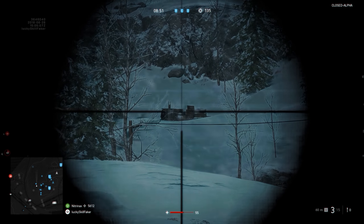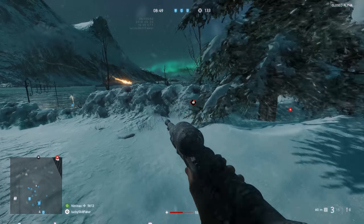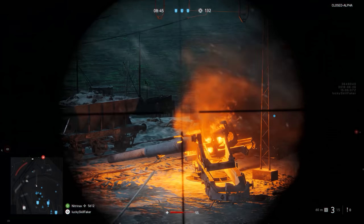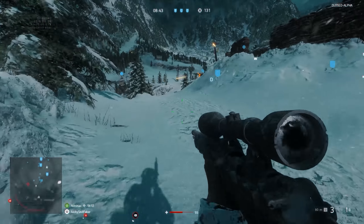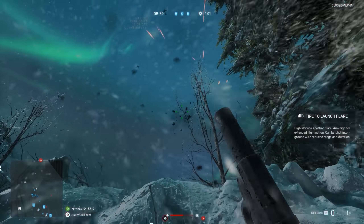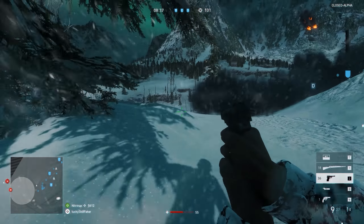I keep trying to hit this guy, but of course he's not peeking. So after a little while I decided he's not gonna peek, so I might as well go back to the other side, check that, and see if there's someone there for some cheeky kills. However, I got a little bit of ammo back right here, which is very nice, so I can keep shooting and use my flare gun.